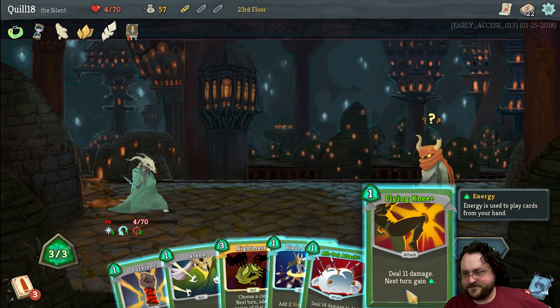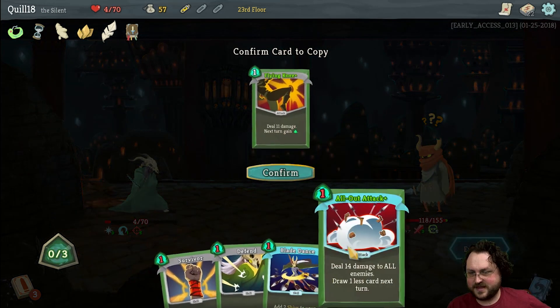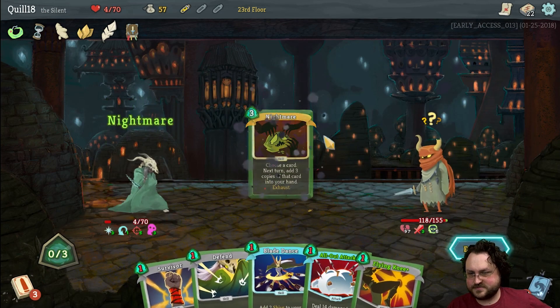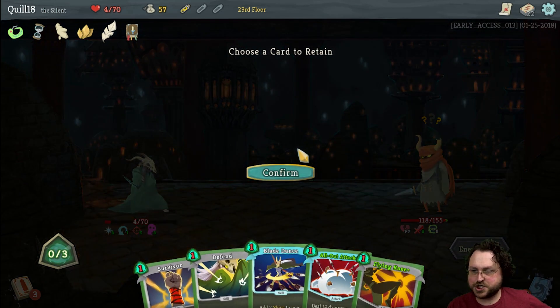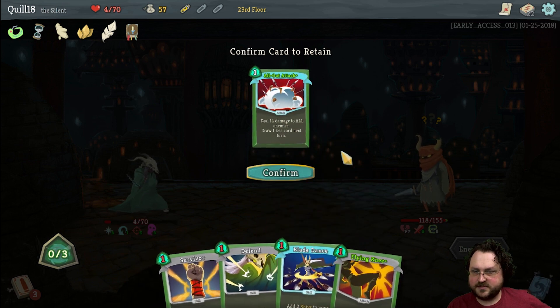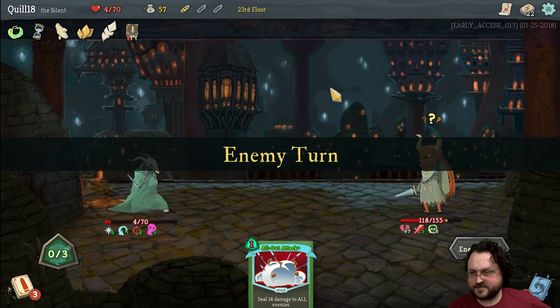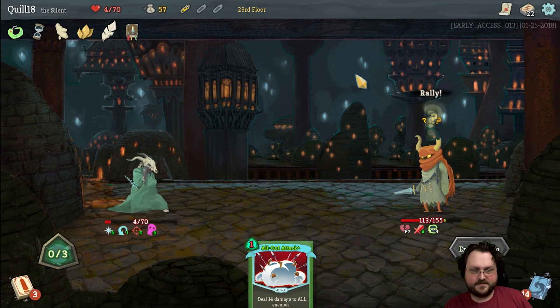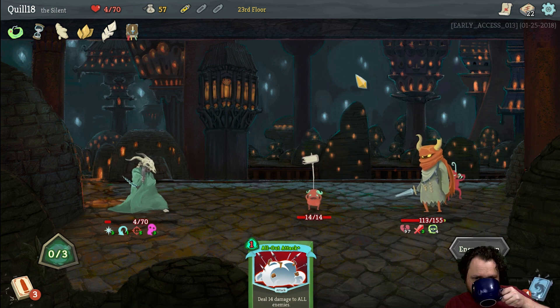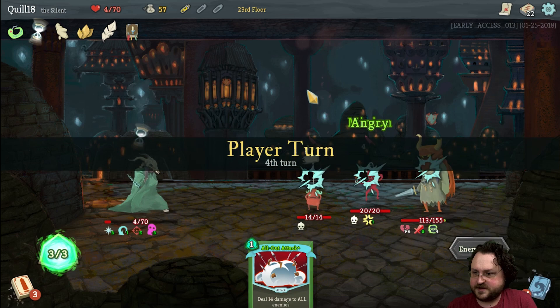Just do the Flying Knee — people want me to use Flying Knee. I guess it does generate a lot of power. Let's retain the All-Out Attack though.